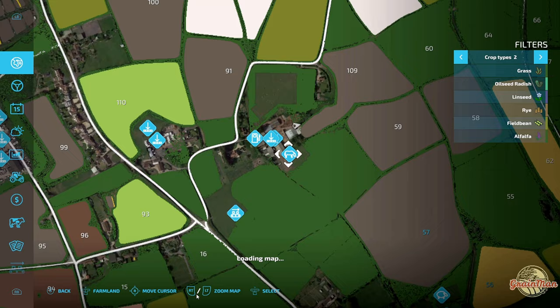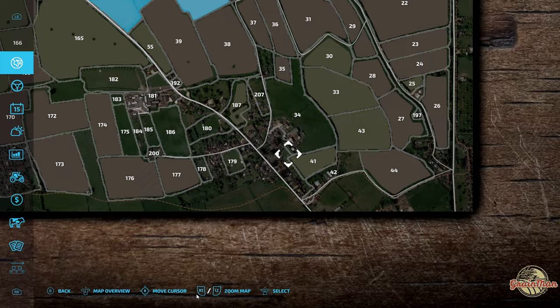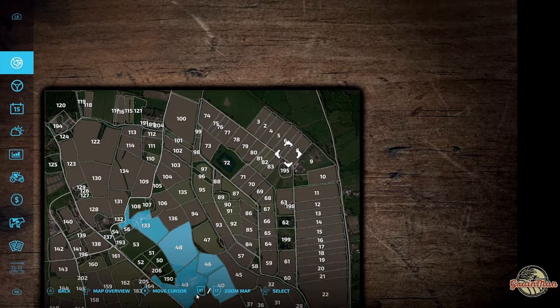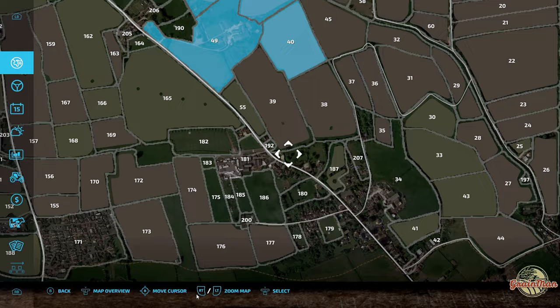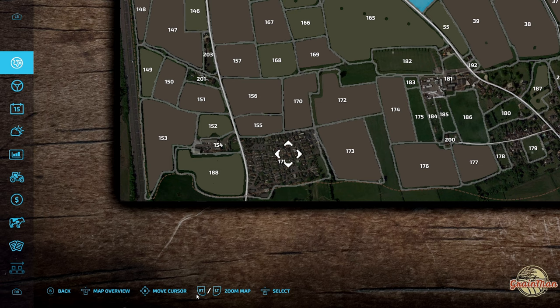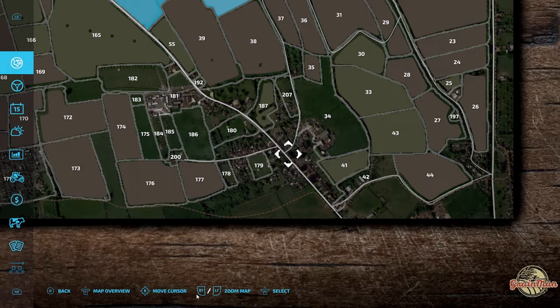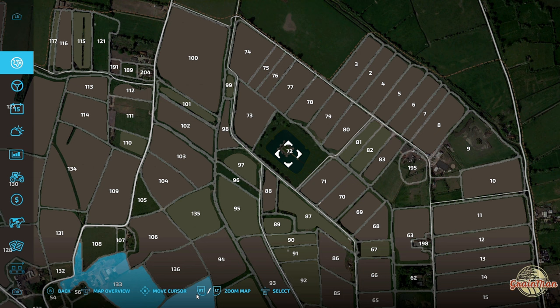The road network is really quite complex - there's an awful lot of tracks between the fields, a main road that runs up outside your farm all the way to the top of the map, and lots of other big trunk roads. You've got some areas of town around here. It does mean there's going to be quite a lot of driving on this map, which for some people is quite good. In farm 172 there's something quite unique over there which we'll see a bit later.